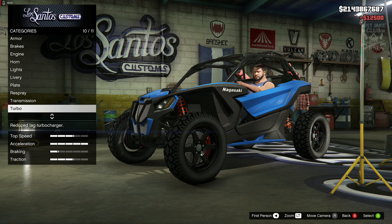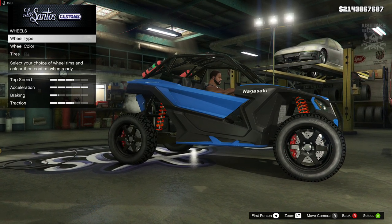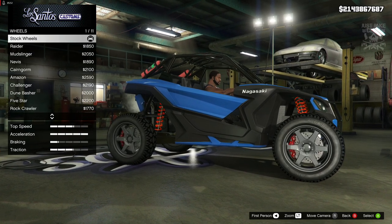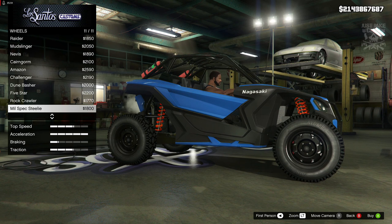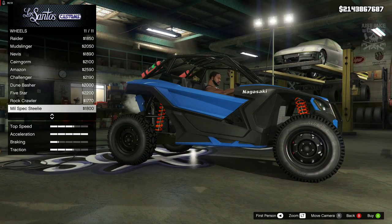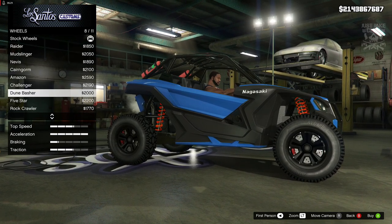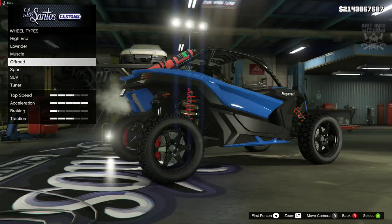For the wheels, nothing spectacular. On previous off-road vehicles we were able to change the rims without the tires changing, so if you go into the high-end category the whole thing changes — tires and rims — but in the off-road category the stock tires stay as they are. The off-road tires are usually really bulbous, bobbly, and I think they're really ugly, so it's nice that Rockstar gave us the option to keep the stock tires and just change the rims. But in my opinion the stock setup looks better than any of the aftermarket ones, so I'm going to stay stock for the wheels.